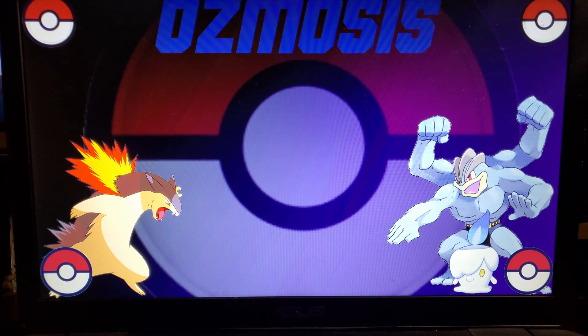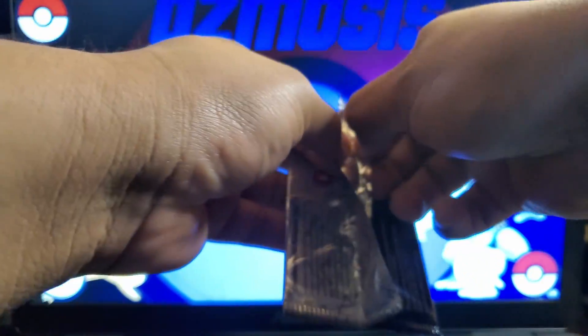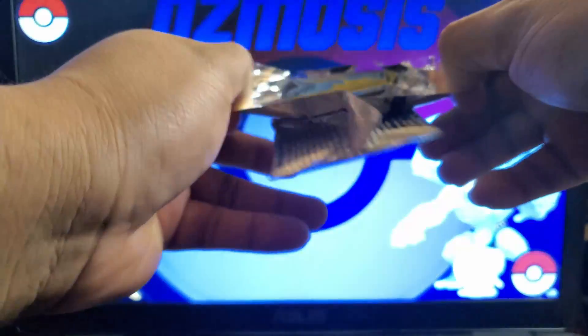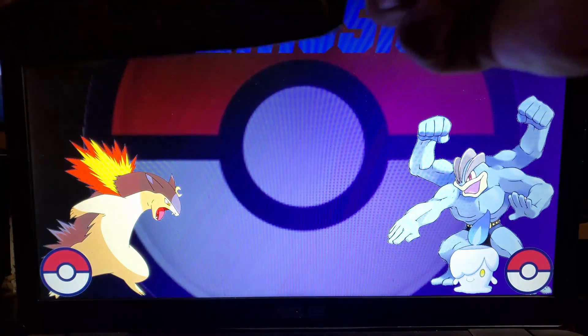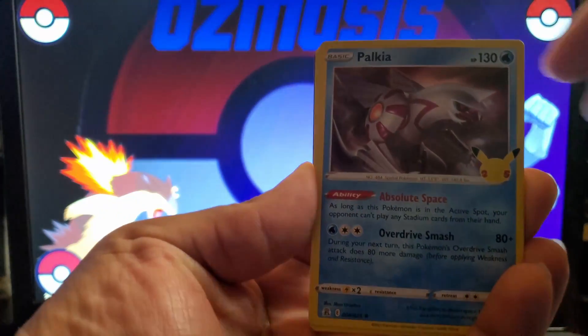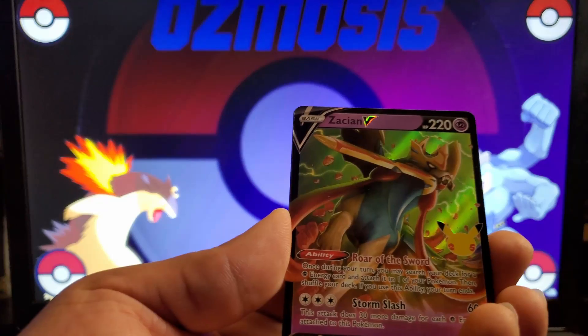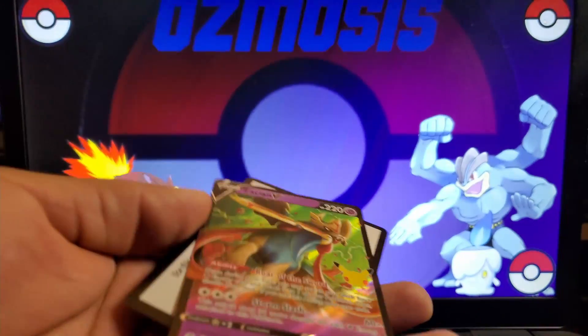Let's get into the pack opening. I'm actually going to start with some Celebrations, see what we can get. These are a lot harder to open than I expected. We got ourselves a Palkia, a Reshiram, a Cosmog, and a Zacian V. Not too bad.